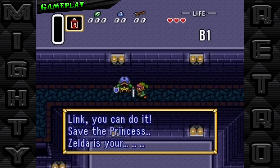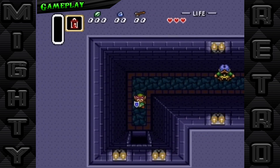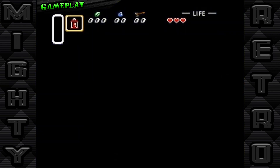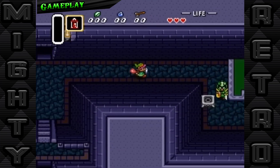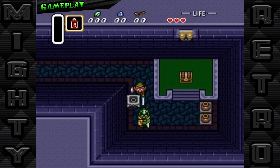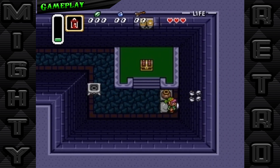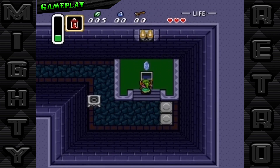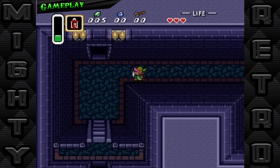But A Link to the Past isn't just about sword swinging and puzzle solving. The introduction of the dark world — a twisted mirror of the familiar light world — doubled the explorative aspects and depth of the game. This mechanic was not just innovative, it was transformative, offering a richer story and more challenging gameplay experiences as players navigated between two worlds to uncover secrets and progress in their quest.